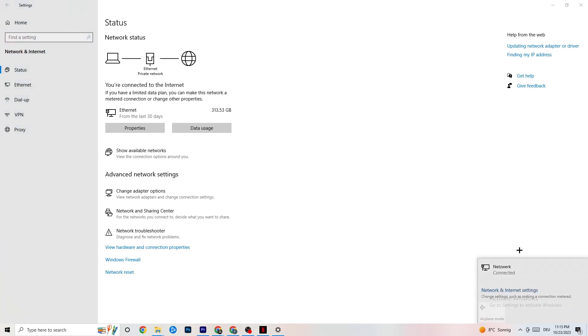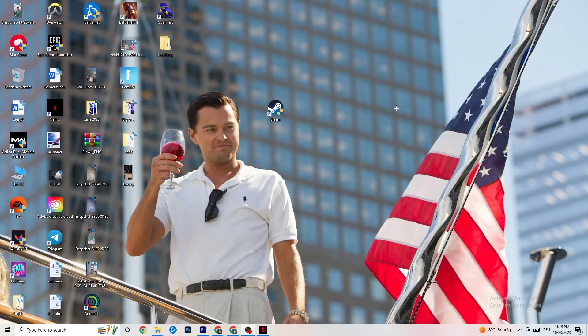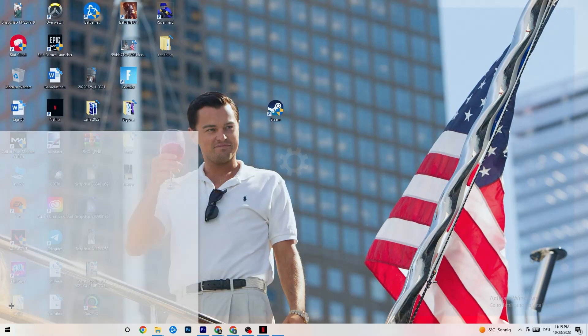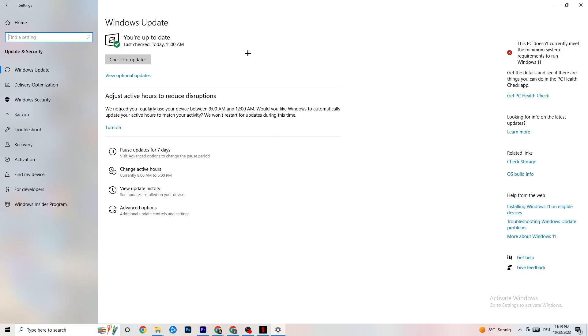Once that's done, go to Show Available Networks. If you're using Wi-Fi, disconnect and reconnect — this can also help a lot. Then open your Settings again and check for Windows Updates, making sure every driver is up to date. For me it's already up to date, but sometimes connection issues depend on having the latest version of Windows.